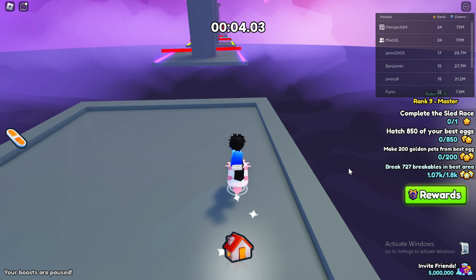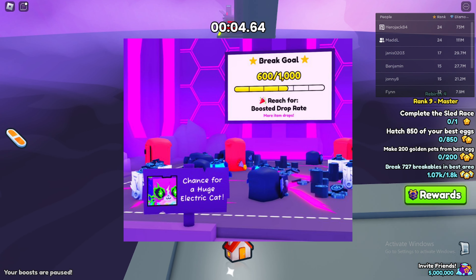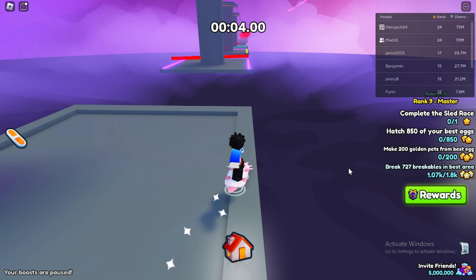But we have some new leaks about a new huge that will be obtained from a new mini game. We are talking about the huge electric cat that will be obtained from the treasure hideout. This mini game is very similar to the huge chroma lucky block from Pet Simulator X.